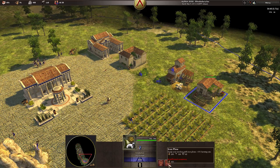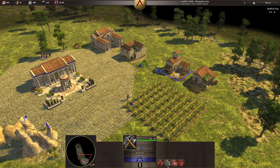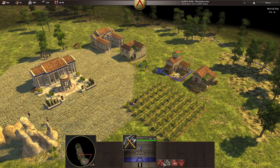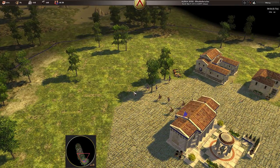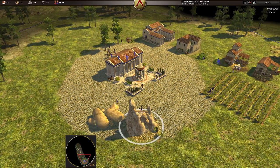Now we've got the farm set up and we already have upgrades available at both buildings, which are really important. I suggest getting the iron axe head upgrade, which increases your lumber rate — your wood collection speed.